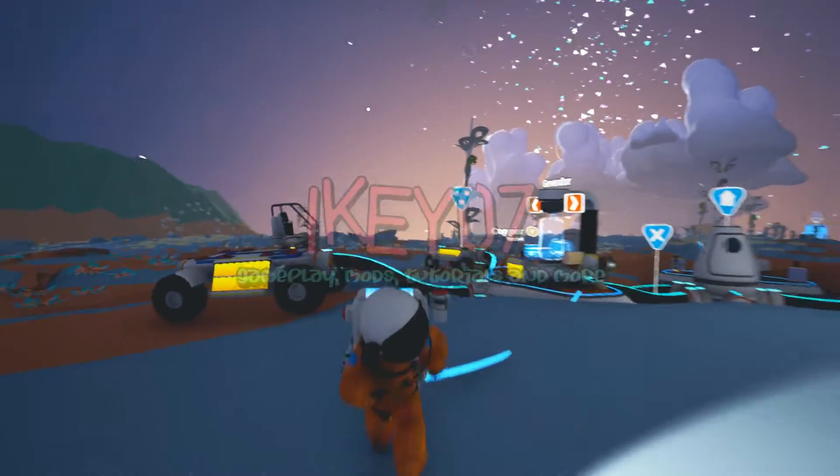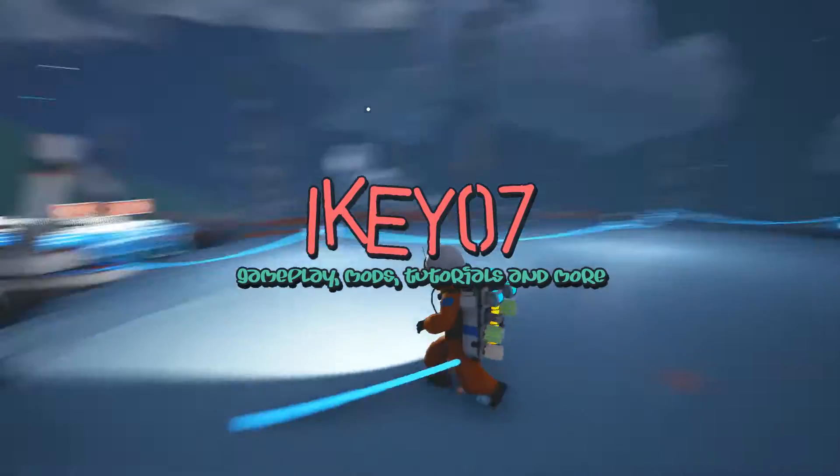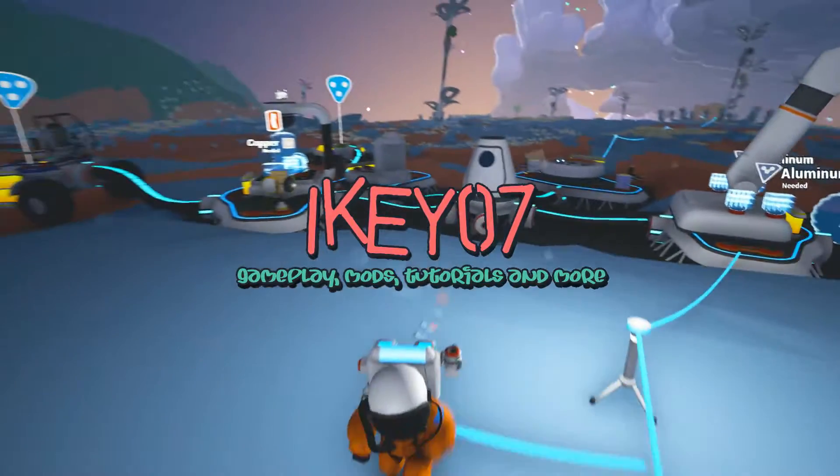So let's see what we made in this episode. We have power, we have two rovers — which I didn't expect to make. We have a generator, rover, printer, and an extra oxygen bar. I guess I'll end this episode here while it's all good. Thank you for watching — leave a like, subscribe if you want to see more Astroneer series, and I'll see you in the next video. Bye!